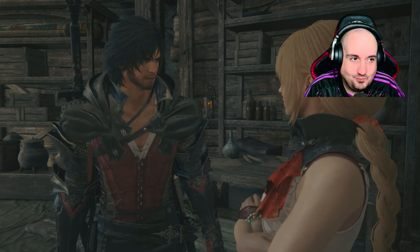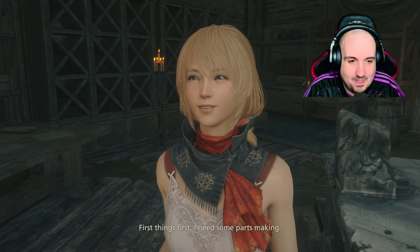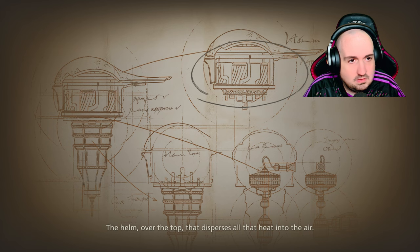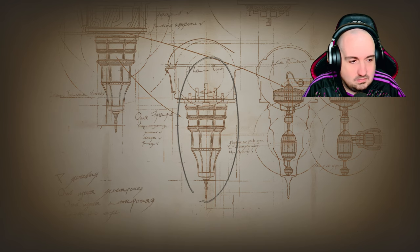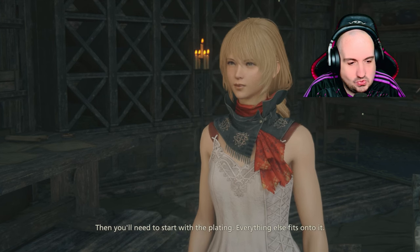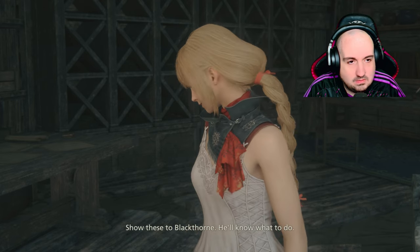Is there anything I can do to help? Good old Clive, I was hoping you'd say that. I need some parts made. The stack will be made up of three major components: there's the plating here that channels hot vapours away from the engine; the helm over the top that disperses all that heat into the air; and the shielding around the sides that stops the rest of the ship from going up in flames. It's got to be well made then — a full suit of armour. Probably best to take it one piece at a time. Start with the plating — everything else fits onto it. I've got the designs and the list of materials here. Show these to Blackthorn, he'll know what to do.